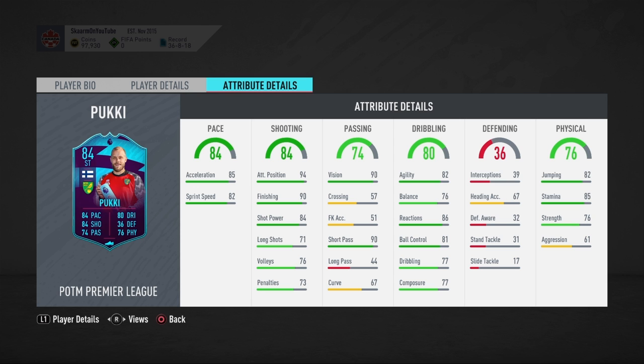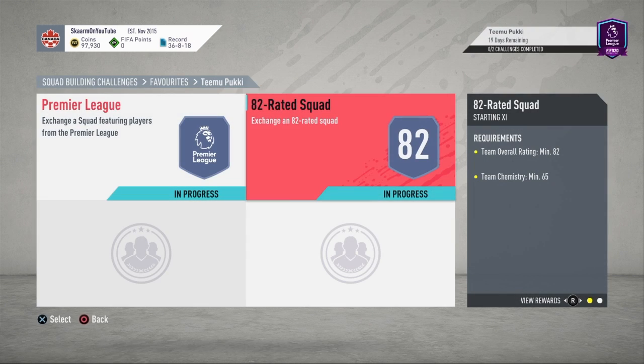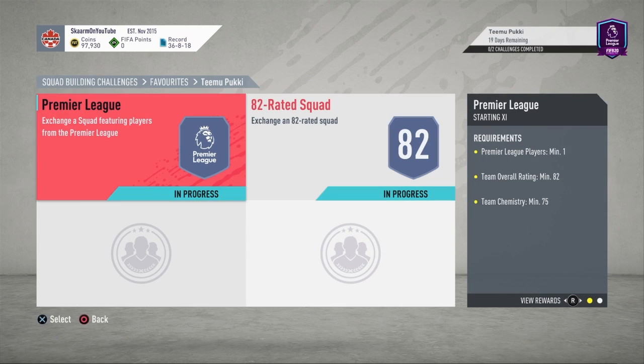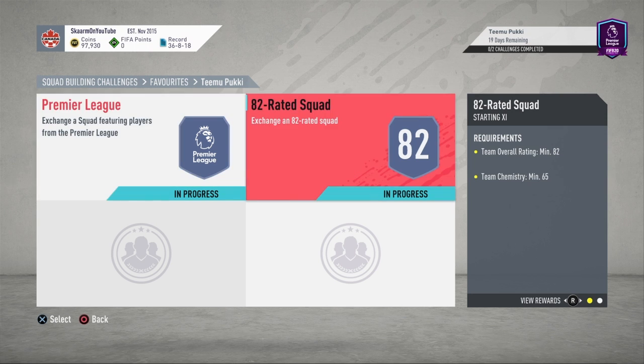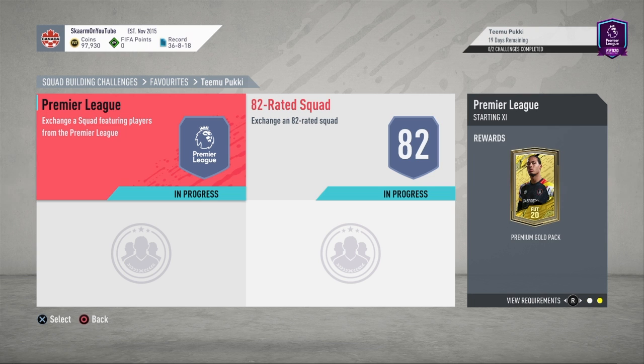This card is really good as a starter striker in my opinion. This SBC is going to cost you guys 18,000 coins to complete — the Premier League section costs 9,000 coins and the 82-rated squad costs 9,000 coins as well, equaling 18,000 coins total.